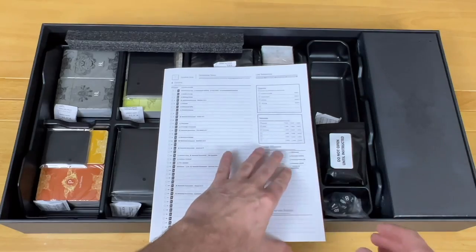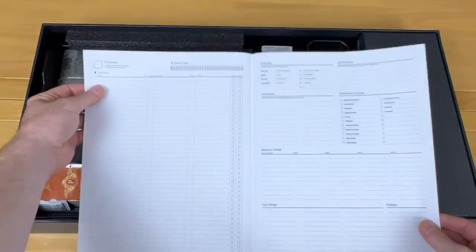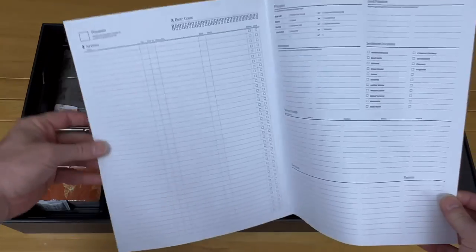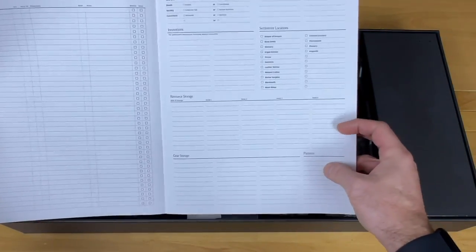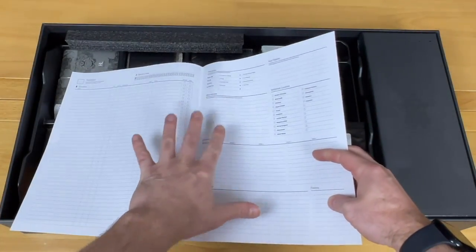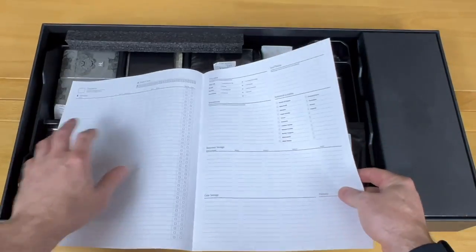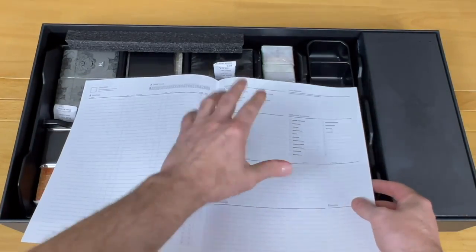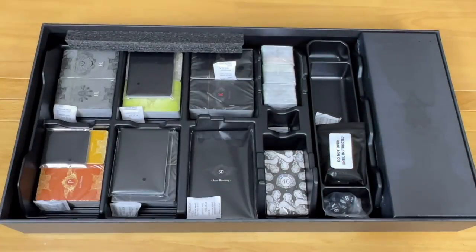There are some milestones very similar to the original core game. On the inside there's a whole list of survivors you've had — look at how many you can write down. There's resource and gear storage where you can write down the patterns you gain, your innovations, settlement locations you can check off, your principles, and seed patterns. That is what is found on here. That was pretty awesome.